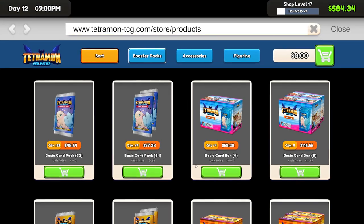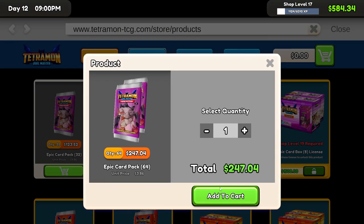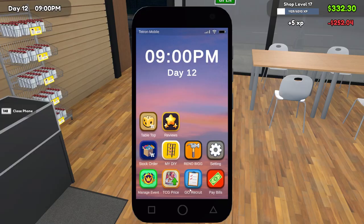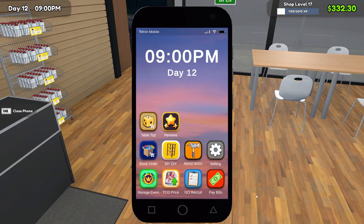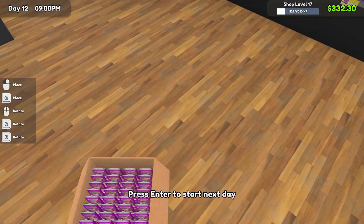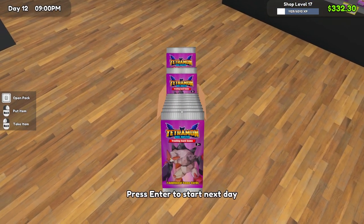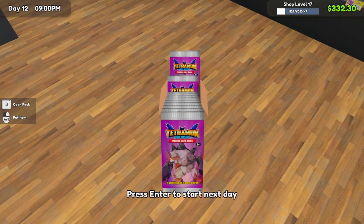Now we can just buy the big boxes since I accidentally unlocked those. I think we can only afford one — that's fine. What are our bills looking like? It's not too awfully bad. Electricity is pretty expensive. That checks out. We're going to open a whole box of these ones, probably to end this episode. Let's see if maybe we can get to the 500 cards collected.